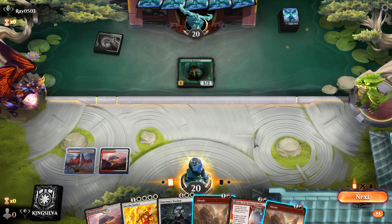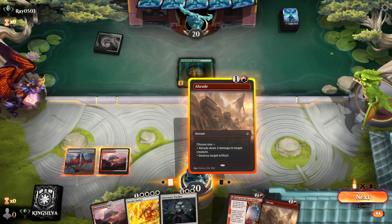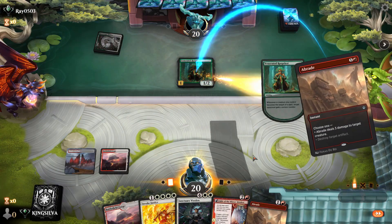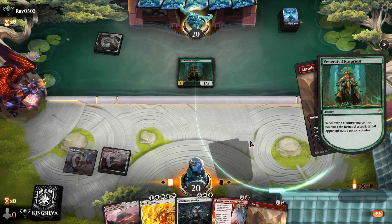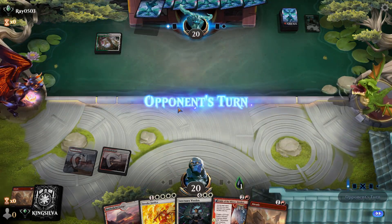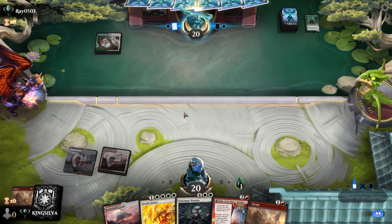We're probably just going to Abrade the Rot Priest now before they can use a pump spell, get that value while we can, kill it, and then hopefully go Fable into Invoke Justice on turn four — which is kind of the dream line.